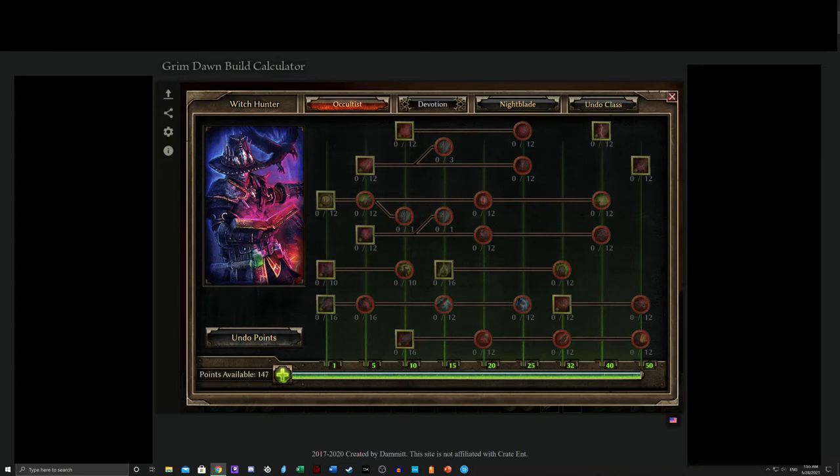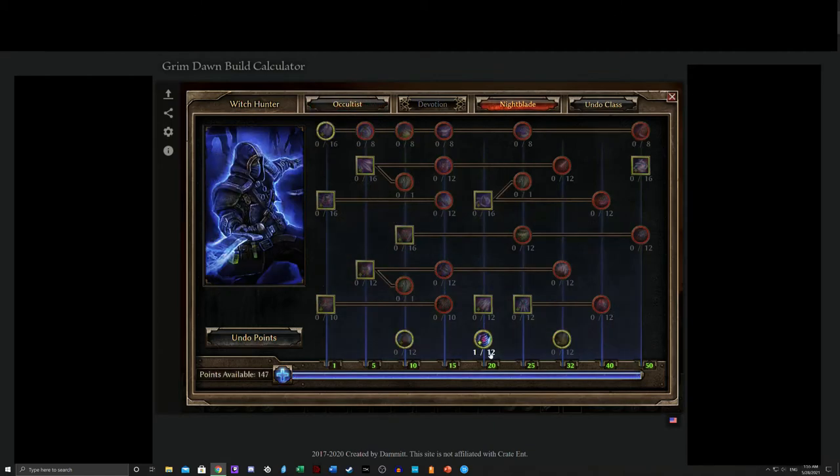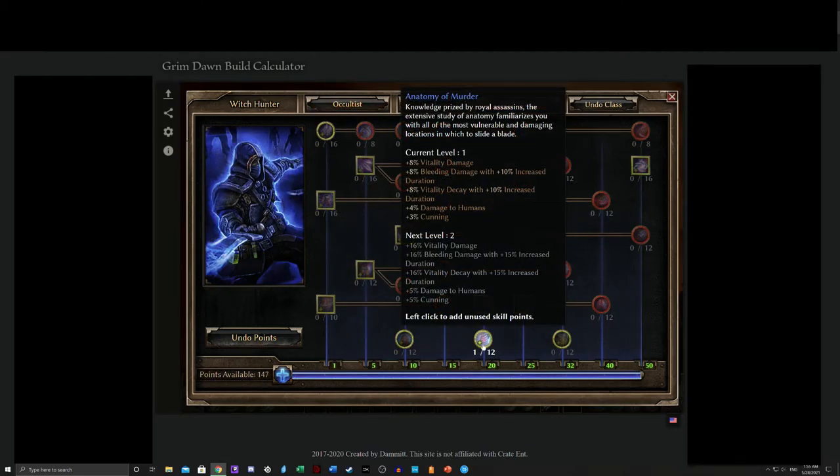Everything you do that is not a pet here, or related to pets, does Vitality damage — or, in the case of Vulnerability, decreases Vitality resistance. So Anatomy of Murder is spicy.